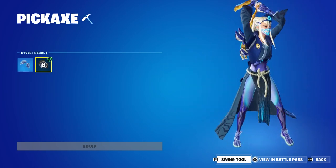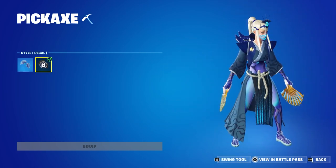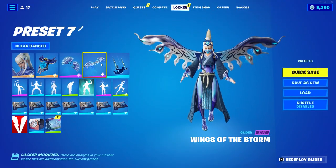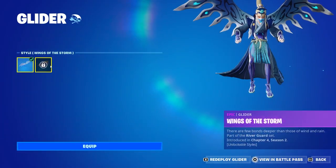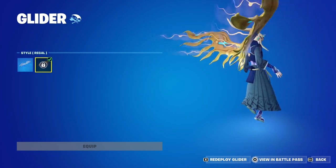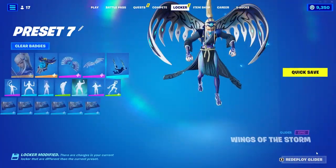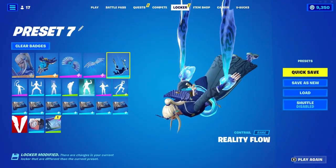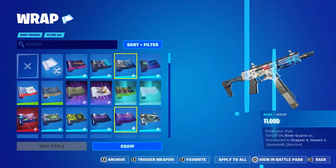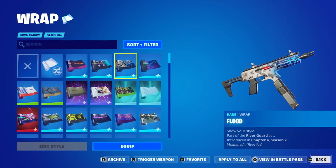Does it have like a unique swing animation too? Bro, that's dope. I like that a lot. This is the glider, Wings of the Storm. Very clean. It does have like a gold version as well, to match with the magma edit style. We also get a contrail with her called Reality Flow, as well as a wrap called Flood that is animated and reactive — when you shoot it, it'll make a small animation, lights up a little bit.